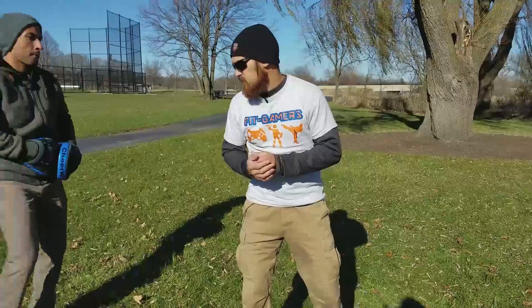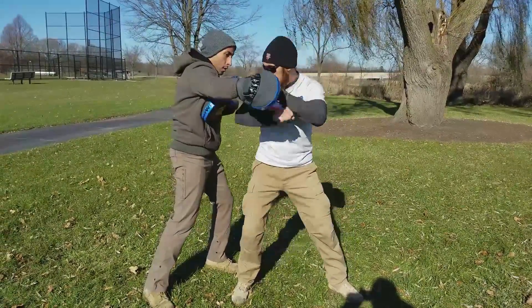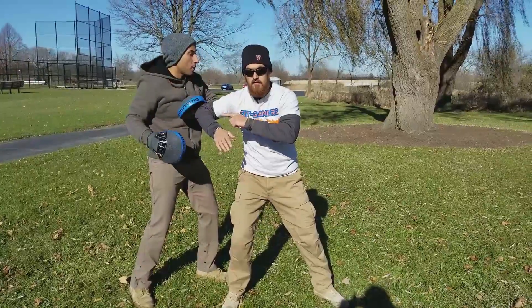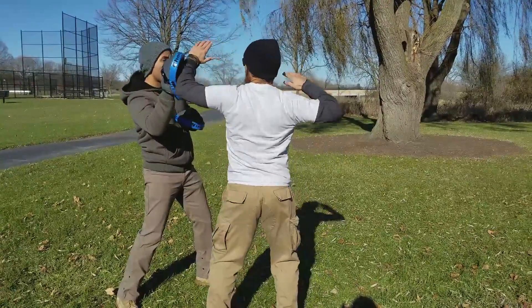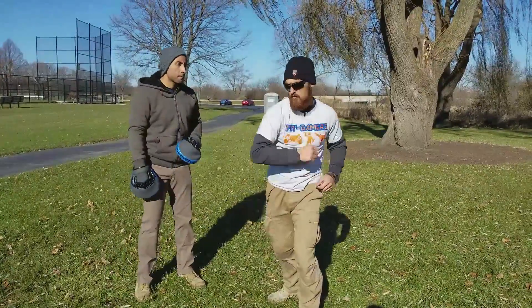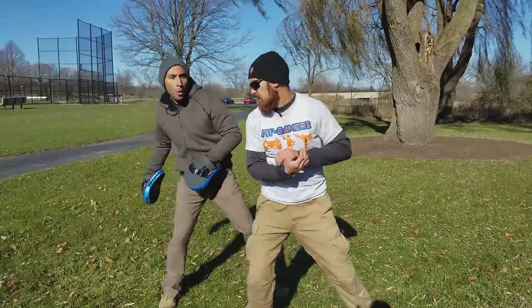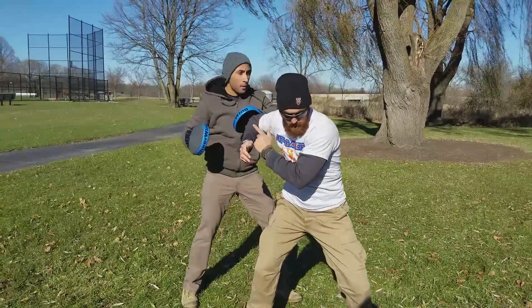So I'm going to block this first strike coming in. He's going to place that pad for my elbow. And then from here, he's going to place one pad for the reverse elbow, and then on that same pad we're going to hit that downward diagonal elbow. So again: block the first strike, hit that elbow, and we're going to pivot our feet.